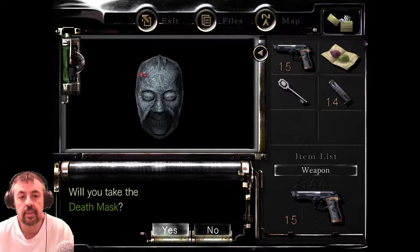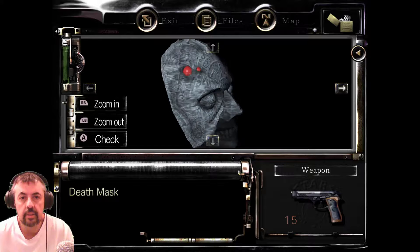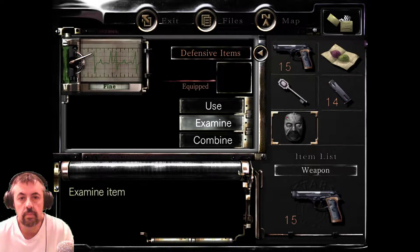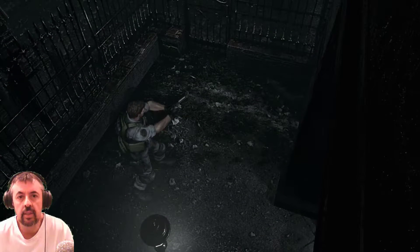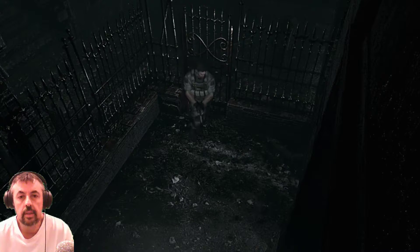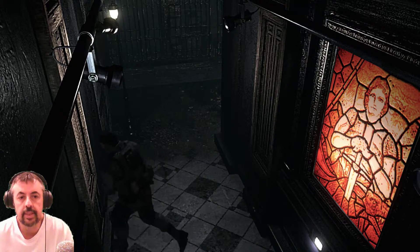This is a land mine. Yes, we will take the death mask. Can I wear it and scare the zombies? Thing unusual — it's like a boil. If I put that on and stand in the corner, will they leave me alone? I need one of those crappy keys for that. The death mask is mine.